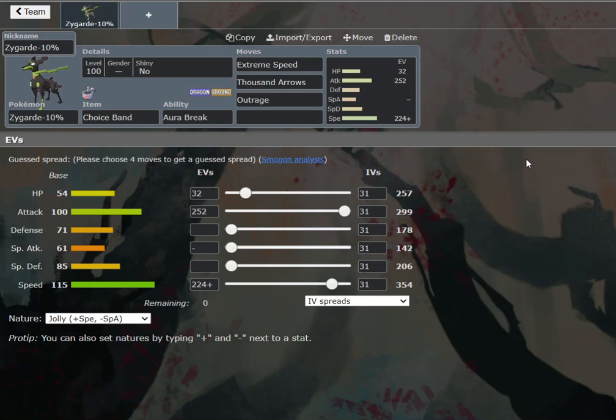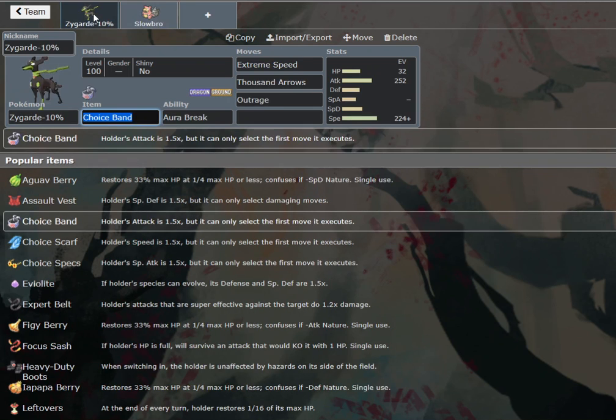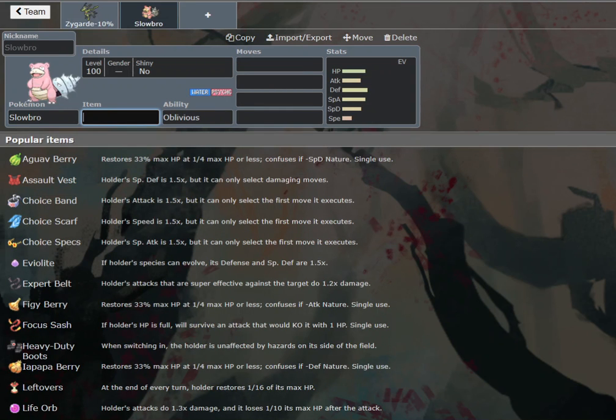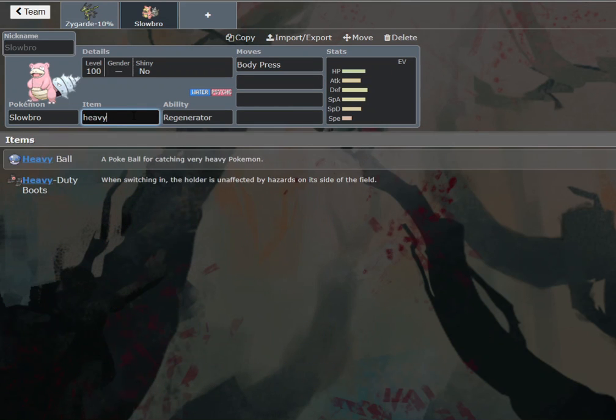But we're going to try and make it viable here. I think the best way to use it is just Choice Banded as an alt attacker and pairing it with Teleport plus Future Sight support. I'm thinking Slowbro or Slowking, and looking at how poor its physical defense is, I think we might as well just pencil in Slowbro now. We're going to use the standard Slowbro; there's really little reason to use an alternative set.